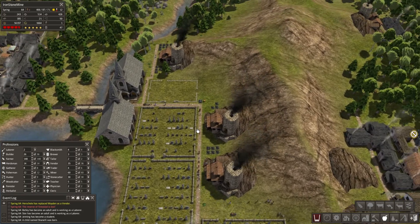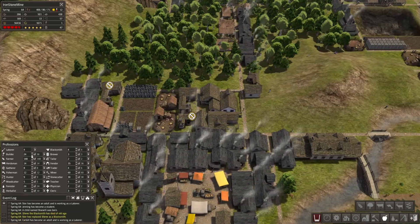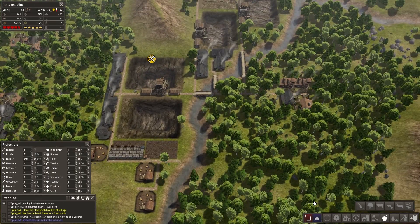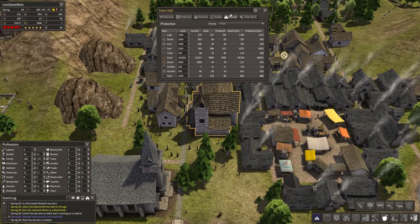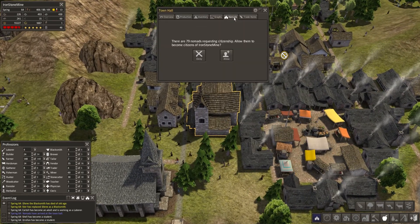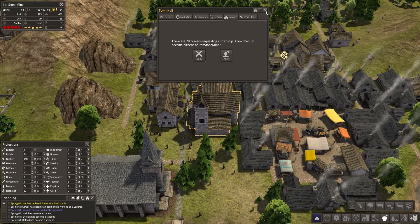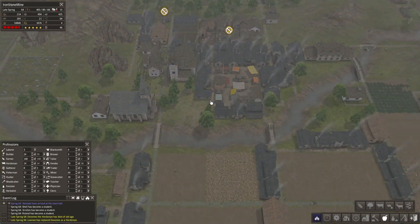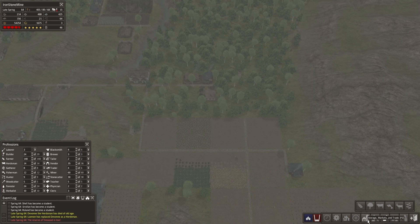Time for some experiments. We are getting low on laborers again - I got to keep an eye on that. Nomads! Hello! Lots of you, it looks like. 79! 79! Are you kidding me? 79?